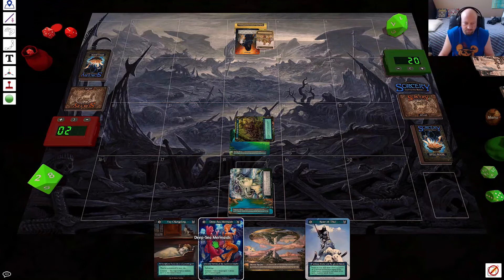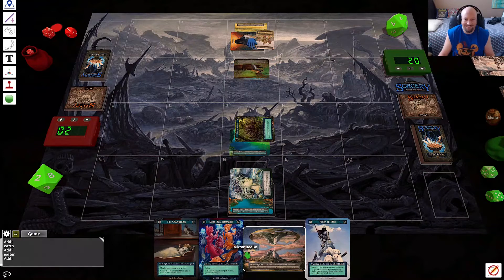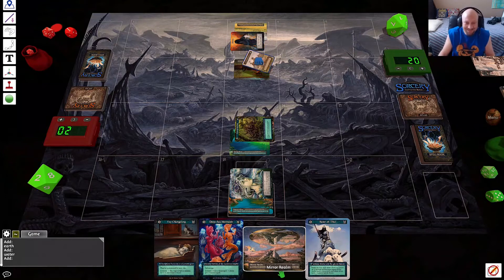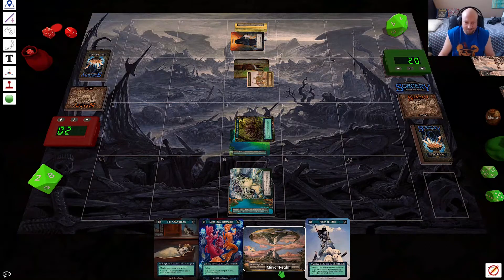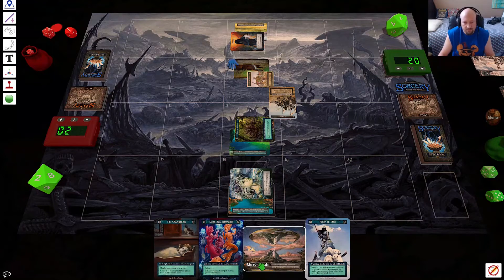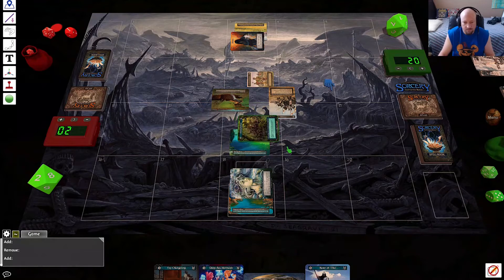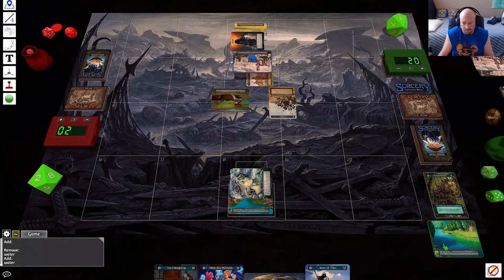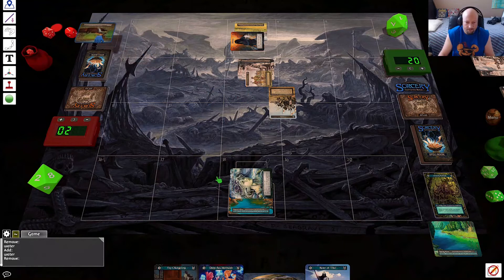Draw a spell. I'm gonna tap — I'll Sinkhole it. I love this card, man. I'll move Foot Soldiers off, cast a Crusade here, and then pop the Sinkhole to destroy your Buffalo. That's my go.